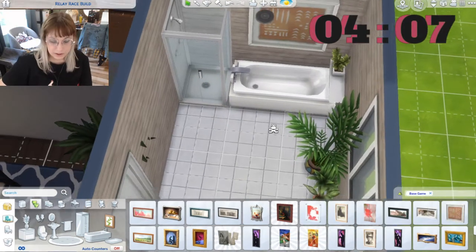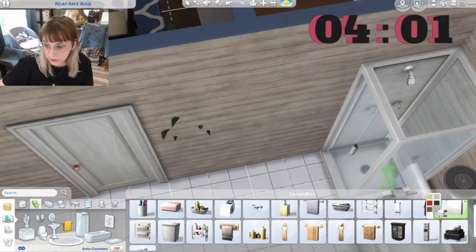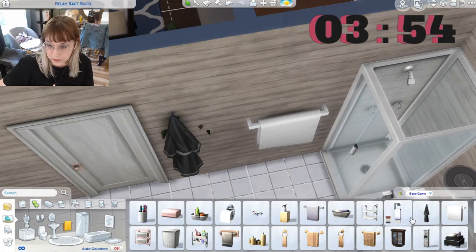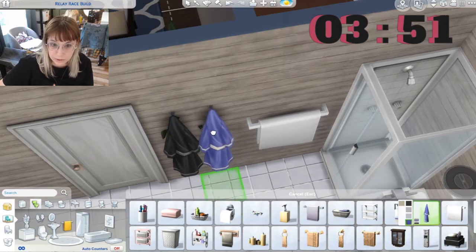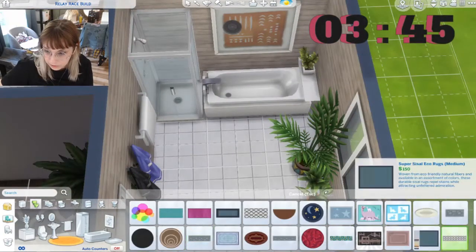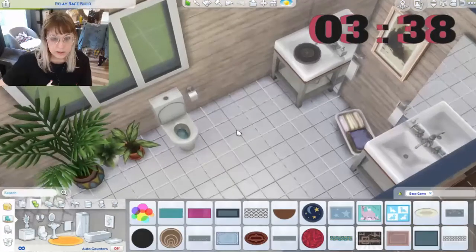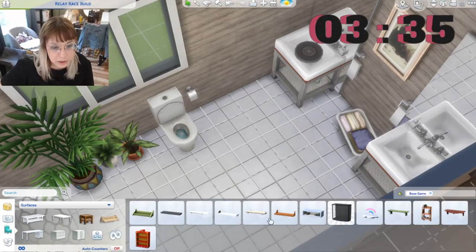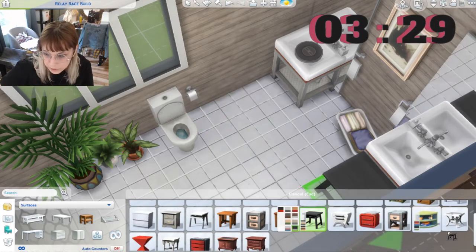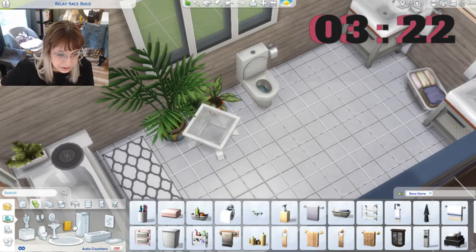Okay, on that wall we're gonna put some... one here and one blue. That looks nice. Let's put a little table here — we still have some time. Yeah, that looks nice. Let's put that here and then some accessories.